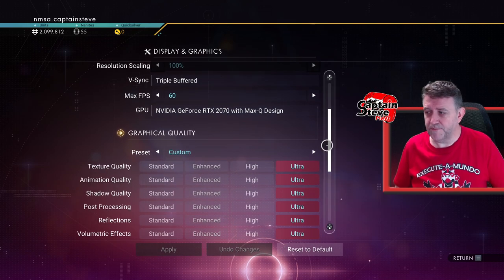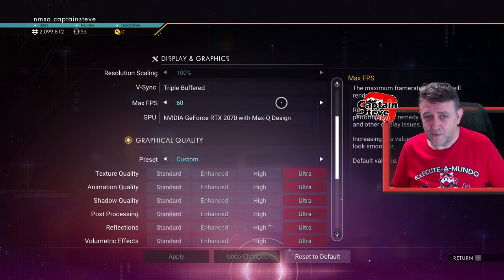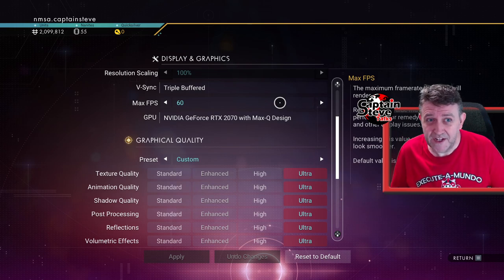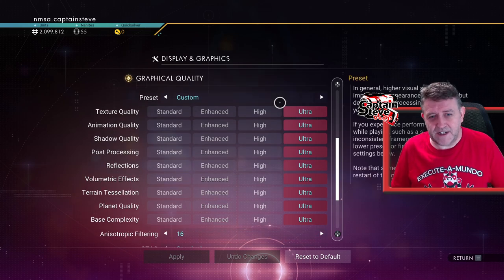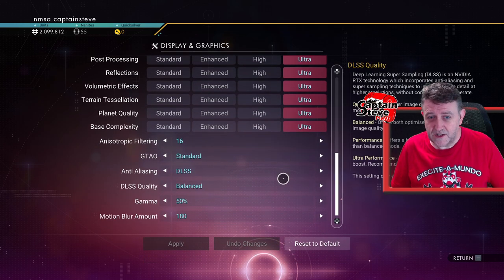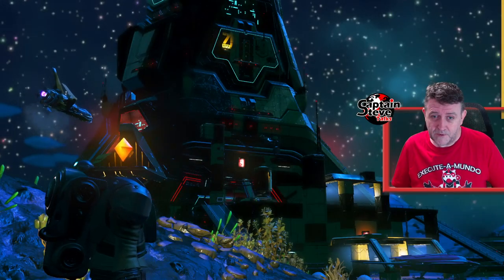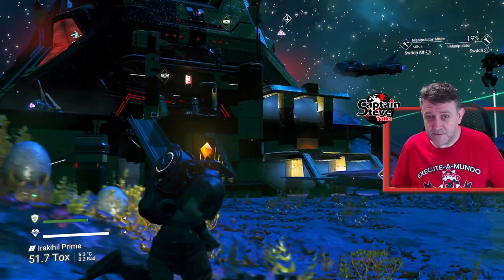Now, my webcam is only 30 frames per second whereas the game is at 60 frames per second. So that's why you might be seeing a little bit of a delay with some of my things happening on my camera. I could get a 60 frames per second camera, but it's another cost, isn't it? Going down here, you can see I've set it all to Ultra. I've got DLSS on because I'm running an NVIDIA graphics card — perfect for that. And I think I've got it about right now and it's actually tolerable.